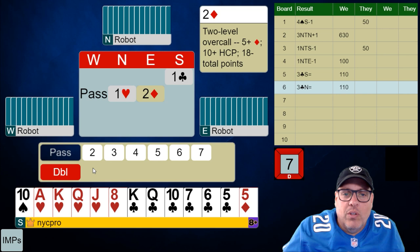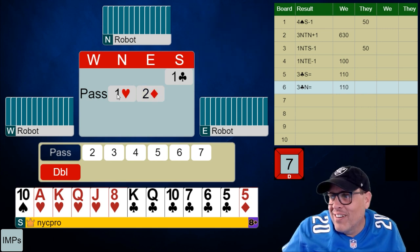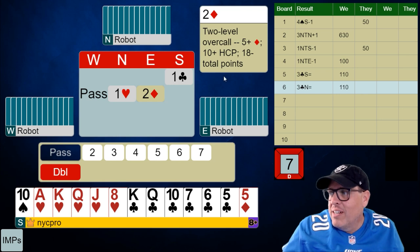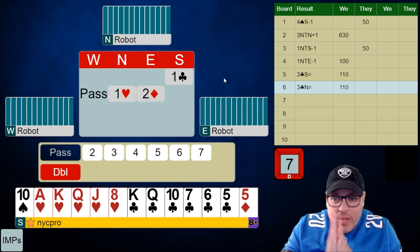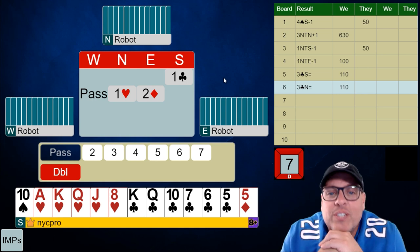Look at what we get here — partner responds one heart! So they have at least four hearts and we have five of this suit. Now we're going to look at our potential bids. We want to show a very strong raise in hearts — picture this.